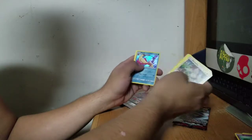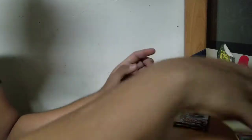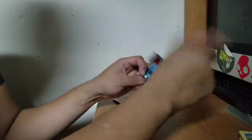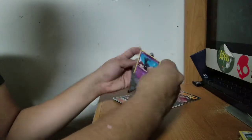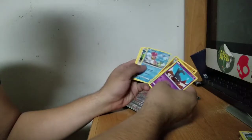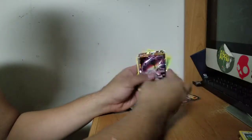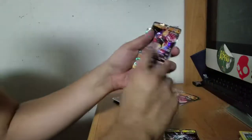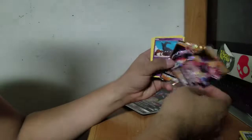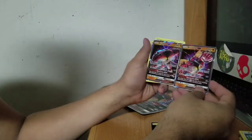A Spoink and a Milotic as our Holo Rare. No big pulls so far other than the Ultra Beasts, but I don't really count them as pulls because those are guaranteed ones. And last one — it is a shiny! It's a Buzzwole. So we actually got two Buzzwoles: the promo Buzzwole and the normal Buzzwole. Not that bad — we got two Ultra Beasts, and they're different artwork as well. That's pretty cool.